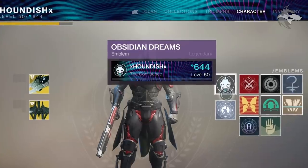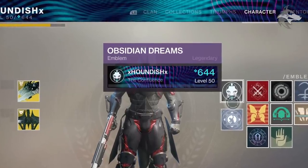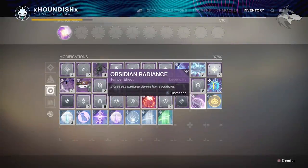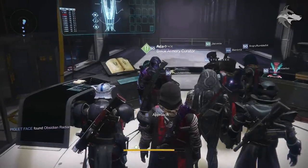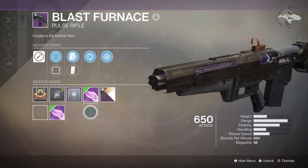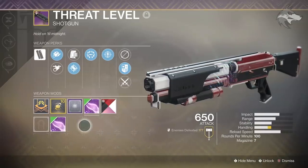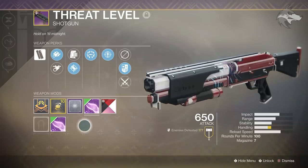Ada-1 will reward you with the obsidian dreams emblem, which I think is a really cool emblem. There's also a triumph associated with returning the obsidian accelerator. On top of this, she'll actually give you an obsidian radiance, and this increases the damage of your forged weapons during forge ignitions. You can also get obsidian accelerators dropped inside of the Bergusia forge and turn these into Ada to get an obsidian radiance, but this quest essentially guarantees you one.